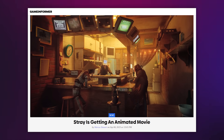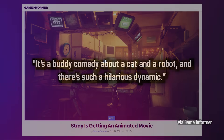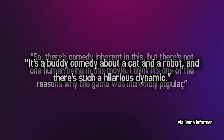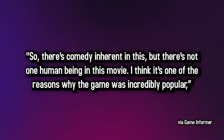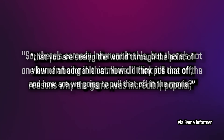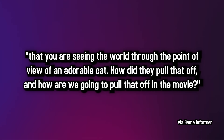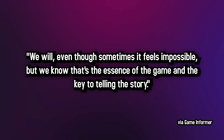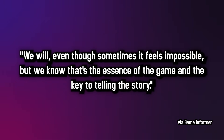Robert Baird, former Disney animation executive and now one of the heads of Annapurna Animation, said: 'It's a buddy comedy about a cat and a robot, and there's such a hilarious dynamic. There's comedy inherent in this, but there's not one human being in this movie. I think it's one of the reasons why the game was so incredibly popular — that you are seeing the world through the point of view of an adorable cat. How do they pull that off? And how are we going to pull that off in the movie? We will, even though sometimes it feels impossible. But we know that's the essence of the game and the key to telling the story.'